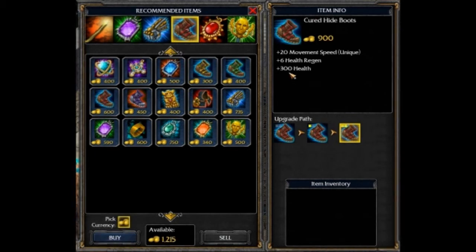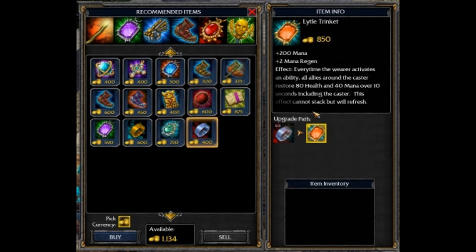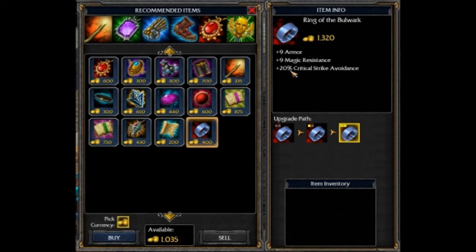If you really want to get tanky, you can swap into the Curethide Boots, but they're not as fast. Lytle Trinket's really good for laning — it'll give you a bit of health and mana regen every time you cast a spell. And Ring of the Bulwark is really for later game if an auto attacker is really beating you up. Thanks for watching, and stay tuned for some other champion strategy guides.